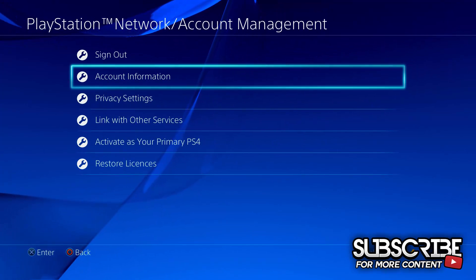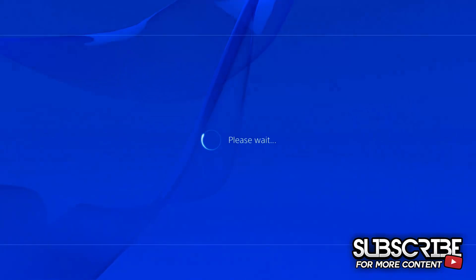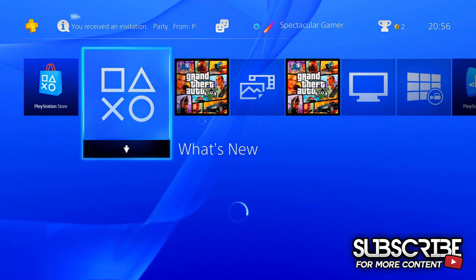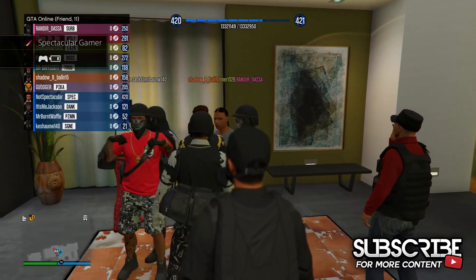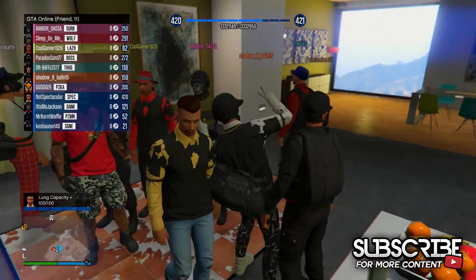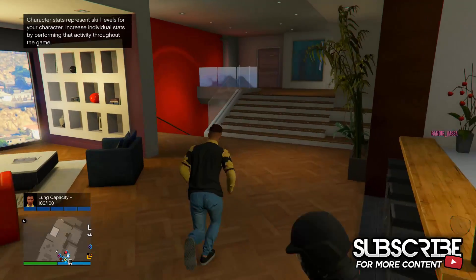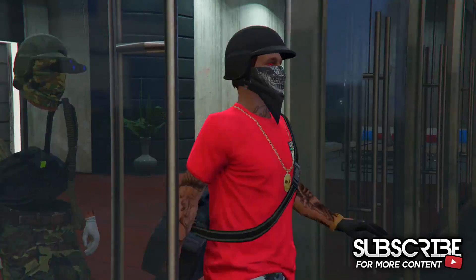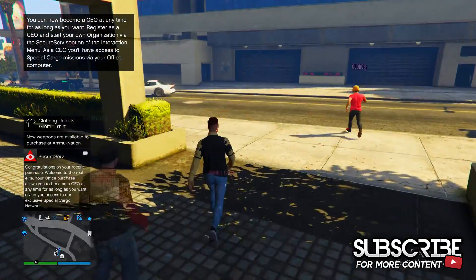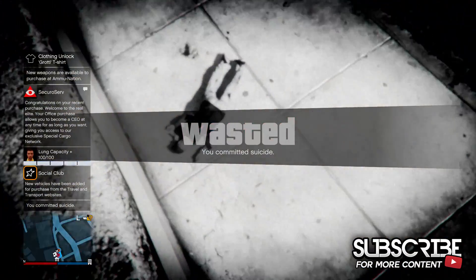Now that you are signed into that account, press the PS button and log out of the account. This should bring you back to your first or main account, and just go back into GTA. You'll know if you've done everything correctly if you hold down on the d-pad and your money should have disappeared — not gone from the account, but it should not be showing in the top right corner. Now make your way outside of your apartment, pull out your weapon or rocket launcher, and go ahead and kill yourself.